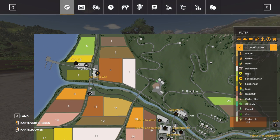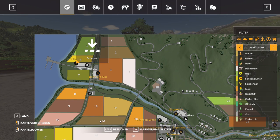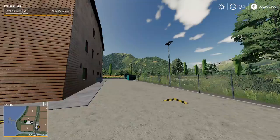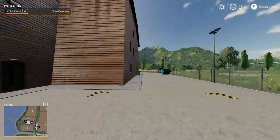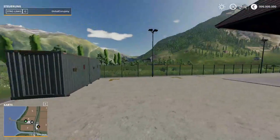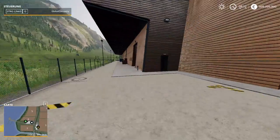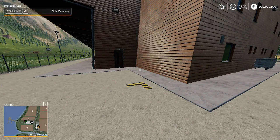We're gonna start up here at field 6. Let's click on visit - I think what you can do up here is you can sell your products.